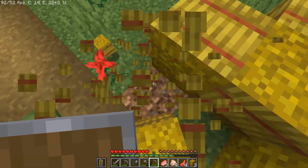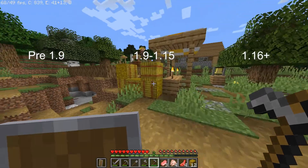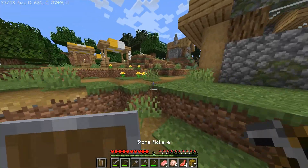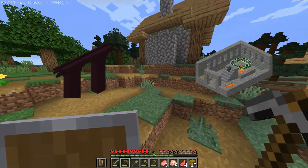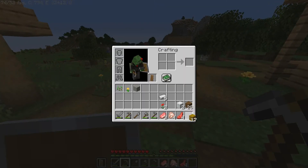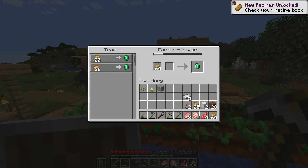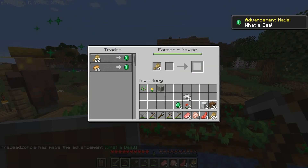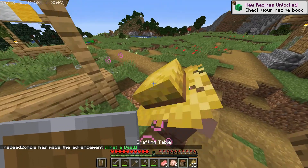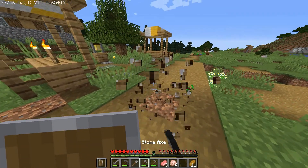There are many categories of speedrunning. You can either speedrun in pre-1.9, 1.9 to 1.15, or 1.16 and above. There is also the difference between setseed and randomseed categories. Setseed allows you to know where certain structures are, such as the nether fortress or the stronghold. Randomseed means that you open up a brand new world with no knowledge of your surroundings, so you have to get luckier and hope that the structures are in the place that you want them to be. The final category is glitches — you can use glitches to speed up your time, sometimes by duplicating items or spawning the portal in before the dragon is defeated. I will mostly be focusing on the randomseed glitchless 1.16 category.